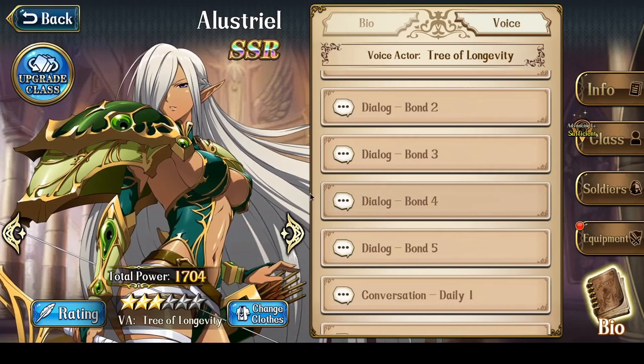Hey everyone, this is Nitro. In this video, I am going to be talking about the way to build Elestrial, the hot elven waifu, whose voice actor is the amazing and brilliant Tree of Longivity.